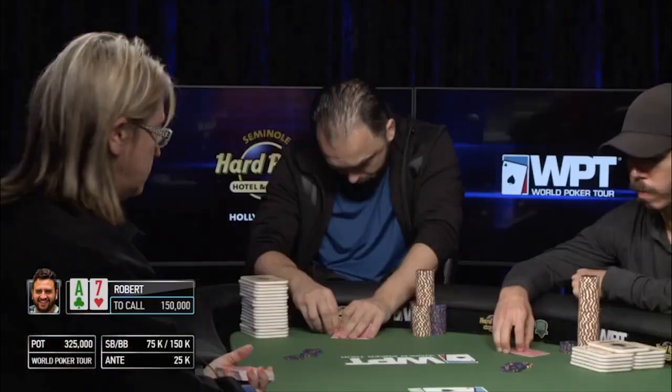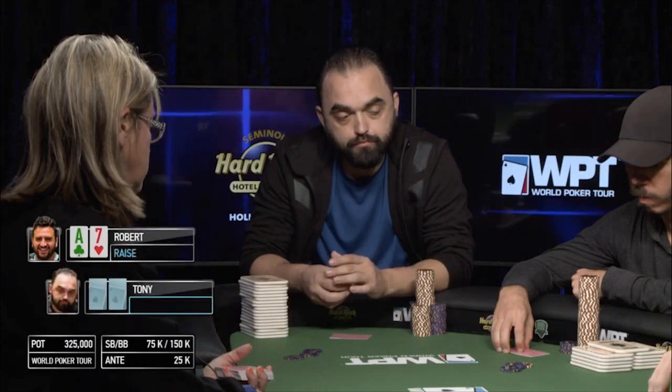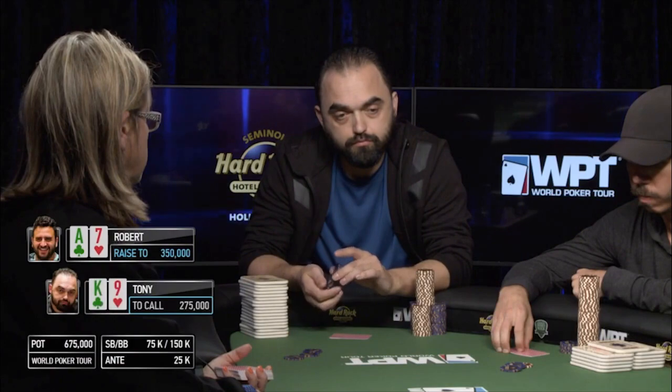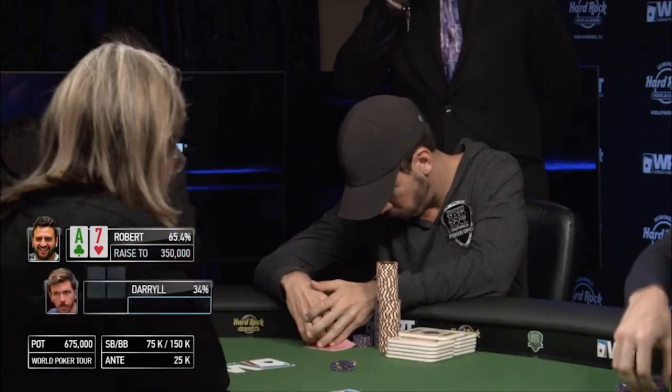Robert with the button and A7 offsuit is going to come in for a raise to 350,000. The player with K9 is dropping it.